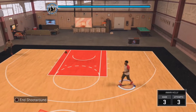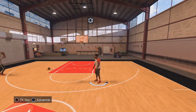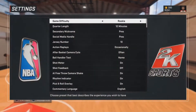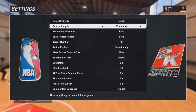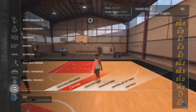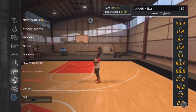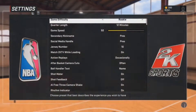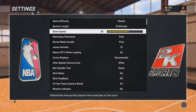Let's get started. What you want to do is go to 2K MyTeam, head down to Options, go to Settings, set the game difficulty to Rookie and quarter length to 12 minutes. I had to back out and go in again because 2K can be glitchy. You also want to put your game speed at 100.